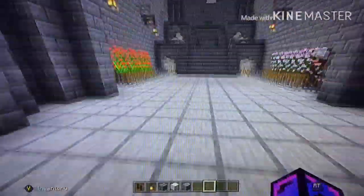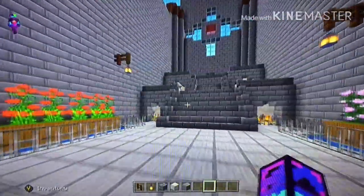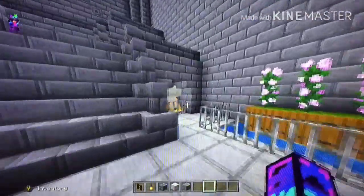So for the entrance, you come up here — there's flowers. I don't know why I put flowers, and this was my brother's idea to put fire right there.